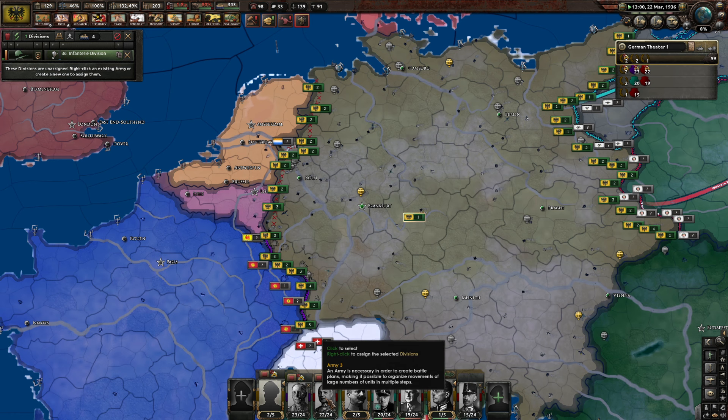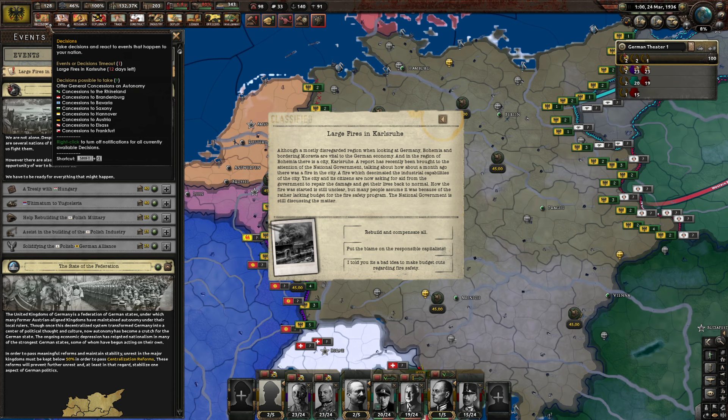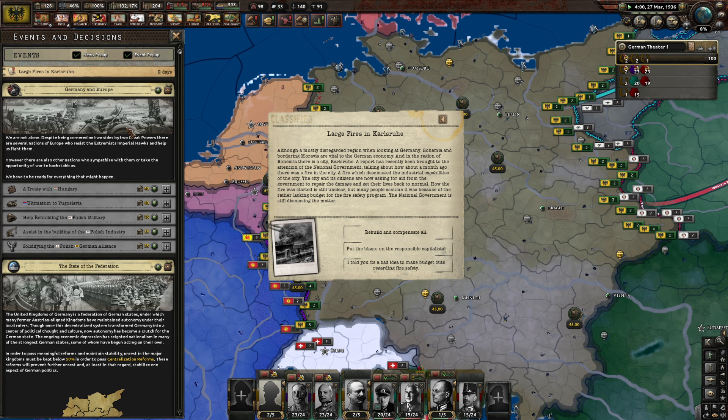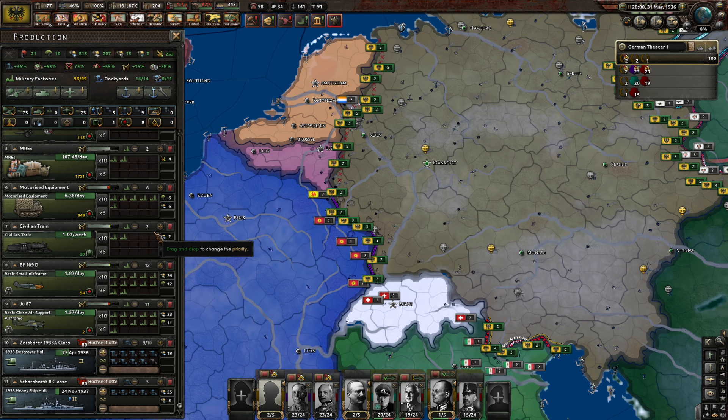Large fires in Karlsruhe. Although a mostly disregarded region, Bohemia and bordering Moravia are vital to the German economy. In the region of Bohemia there is a city, Karlsruhe — a report brought to the national government's attention about a fire a month ago that decimated the industrial capabilities of the city. Citizens are asking for aid to repair the damage. How the fire started is unclear, but many assume it was because of the rather lacking budget for the fire safety programme. I told you — bad idea to make budget cuts regarding fire safety. Plus 50 political power. We can get von Mackensen — 10% division defence. Fantastic. As soon as we get that focus done.